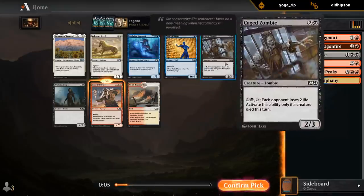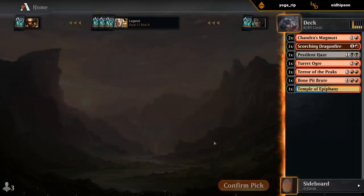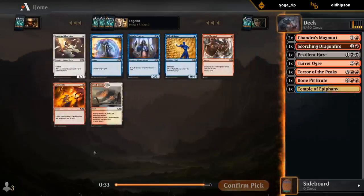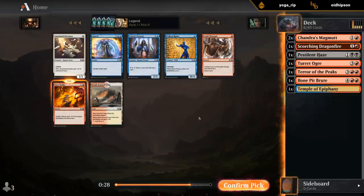Arcanist could be fine although we don't have many non-creature spells at the moment; we seem to be more aggressively slanted. Caged Zombie is also an option. I'll take the Brute, and we did wheel Sure Strike as well as Crash, so there don't seem to be a ton of red drafters — which is a good sign.